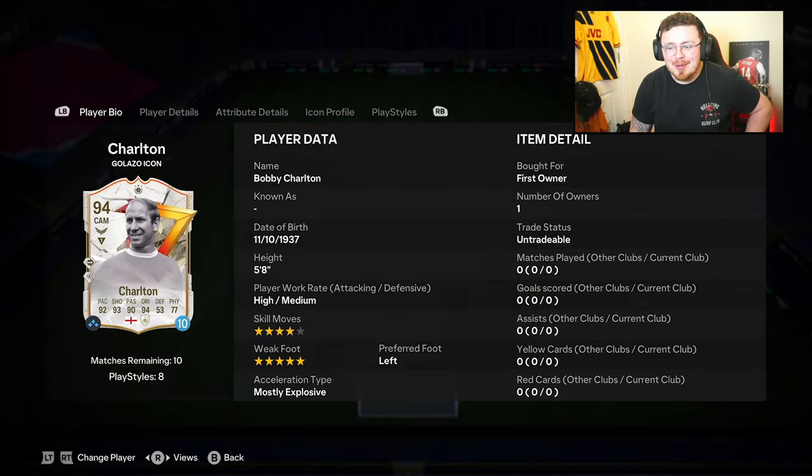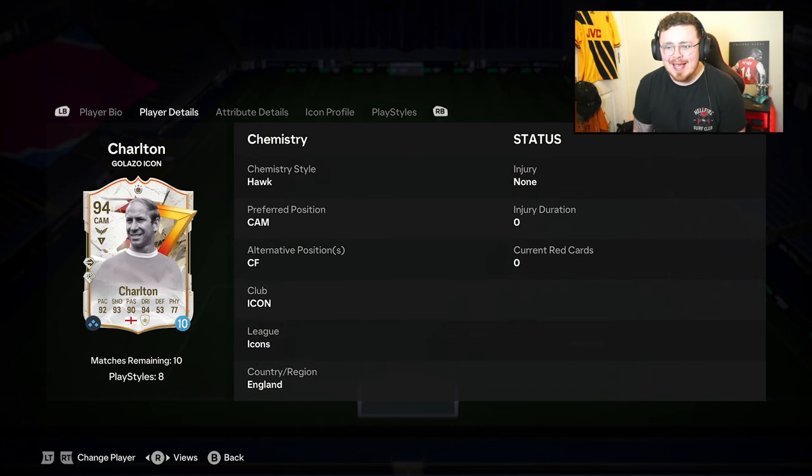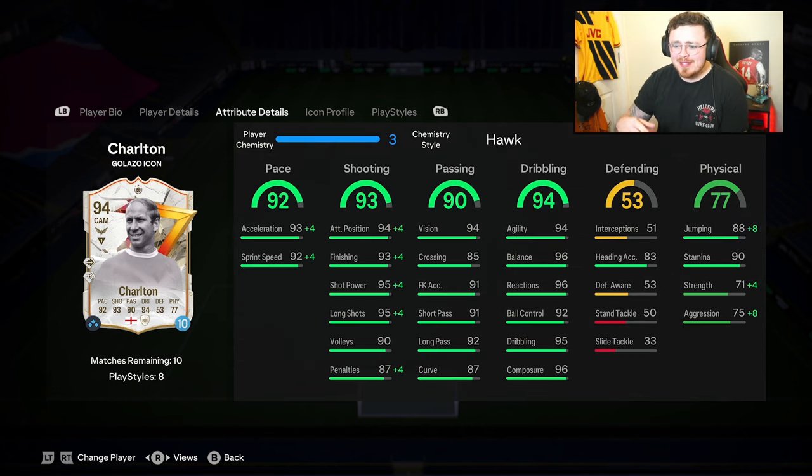Ping Pass Plus and Power Shot Plus, four-star, five-star, most explosive, high-medium, five-foot-eight, CAM center forward. The pace is there, the dribbling mid-90s to high-90s, minus ball control and agility which are a little bit below that. Stamina's there. Physicals not bad for a player who's only five-foot-eight.